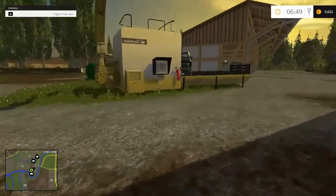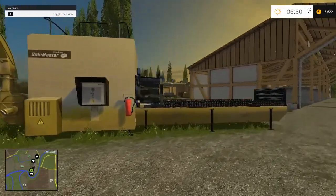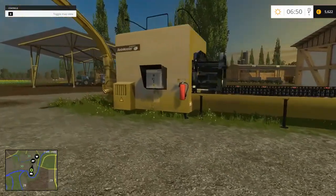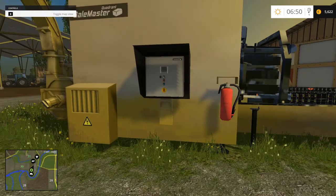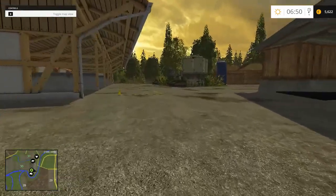So over here we have a bale master. I guess you can load bales in there and get straw out. Load bales and get straw — cool. I've never seen that before, so right away there's something different.